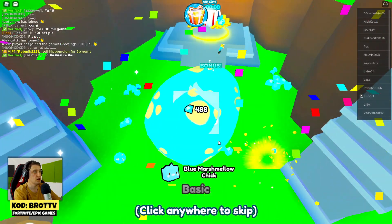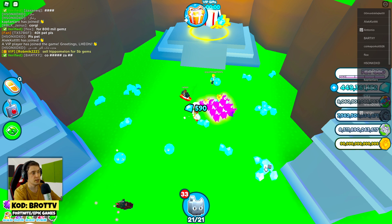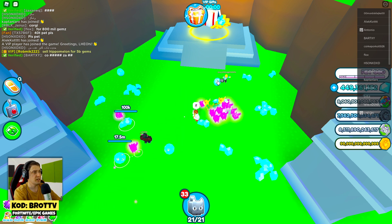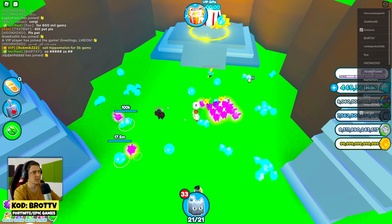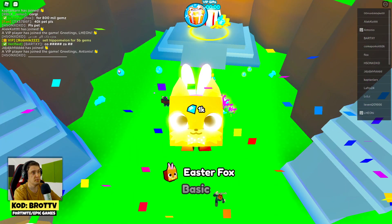Maybe there is a chance to get a legendary from the legendary egg — there is a chance to get a huge pet, huge cat, legendary, and epic. But from the blue Easter eggs we cannot get a huge pet or even an epic, so that's really disappointing.